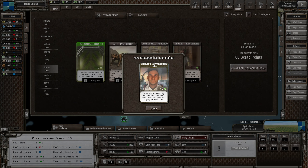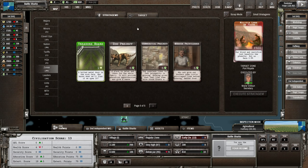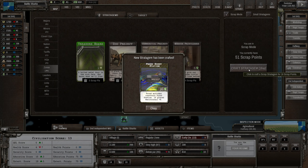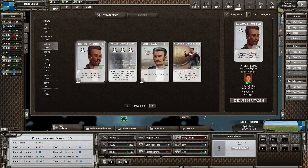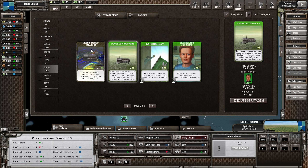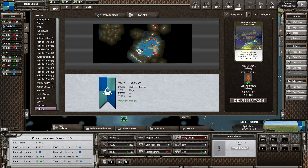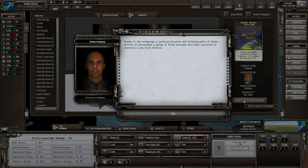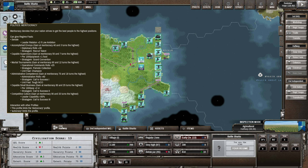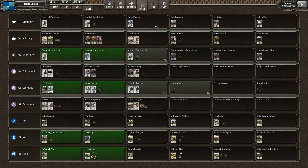A proud scout station - excellent, that will be worth playing right now I think. Let's get that scout station up in Halfway. That's going to raise our meritocracy roll - meritocracy up as well is decent.